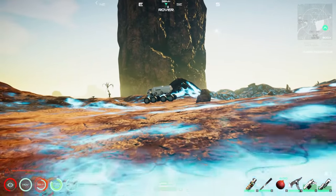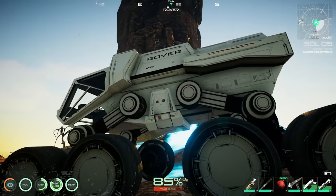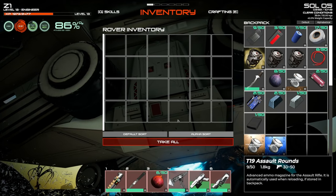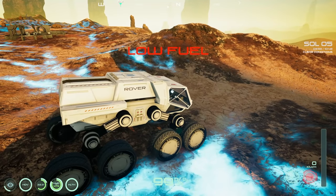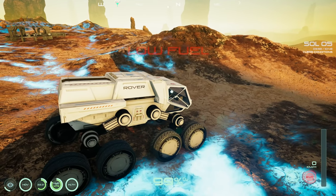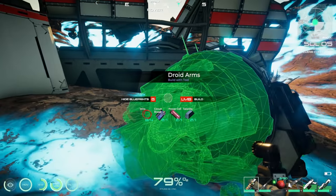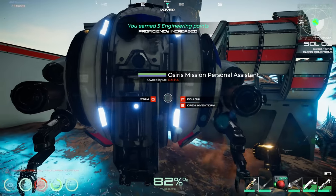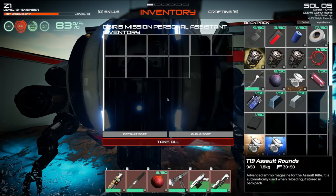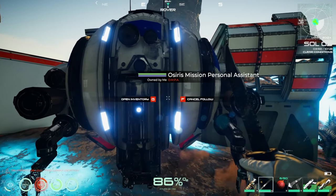Checking for upgrade options on the rover — no upgrade menu, just board vehicle. Really want to drive it! Heading over to the drone. Curious what power type it uses since they've changed it back and forth — sometimes batteries, sometimes a charging station. Interacting with the drone: options are open inventory, follow, and cancel follow.